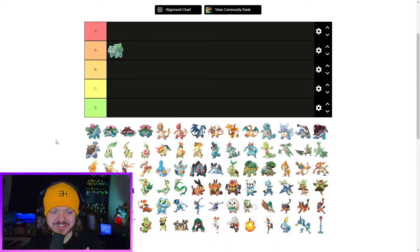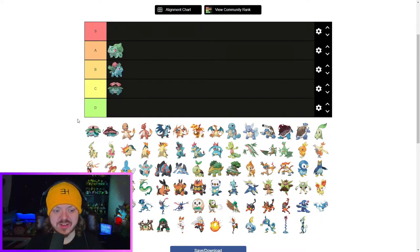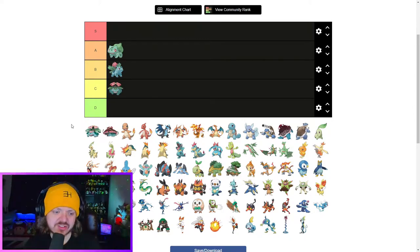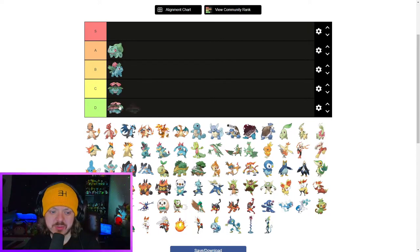And this is where the problems start with Bulbasaur. Each evolution — I'm gonna put Ivysaur in B. I think he gets worse as he evolves. Venusaur is cool, but it's ugly as all hell. Ivysaur's still got some of that edge that I like, but Venusaur is just a dopey, dopey looking toad. I'm gonna put Venusaur in C. Now we've got Mega Venusaur — there's just too much going on there. He's going in D. Gigantamax Venusaur — I kind of hate it, but it also covers up his ugly face. I'm gonna put him in a risky C for now.